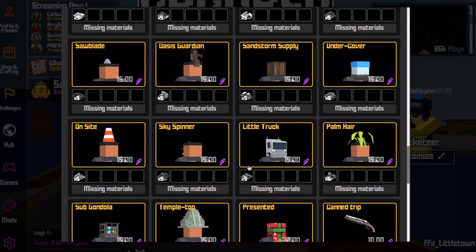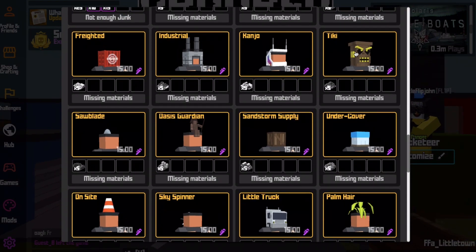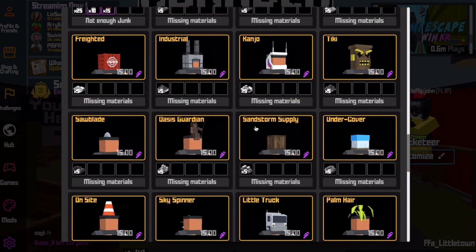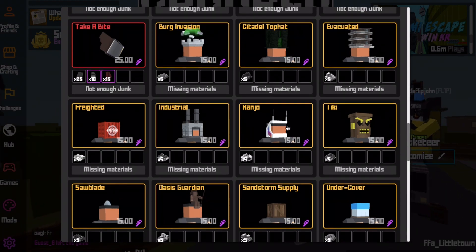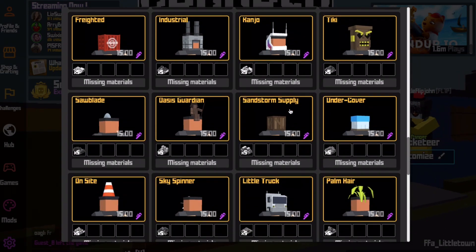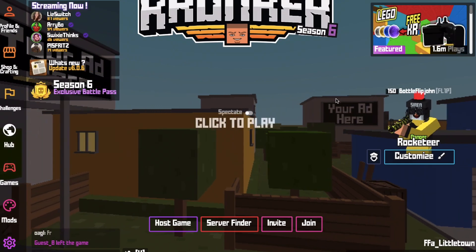And that's pretty much it, all of it. If you guys know what this one is — I want to say this is Tropicano, I'm pretty sure. Yeah, this is Tropicano. That's a lot though, that's a lot for getting map rewards. You have to get five — all of them cost five — and you need 15 junk. It's not bad, I have enough junk. Honestly I like the kanjo and the berg invasion one. It's pretty sick.